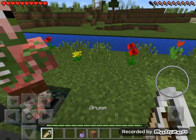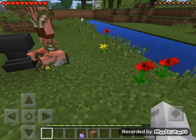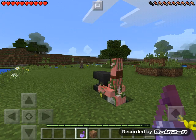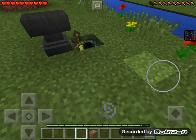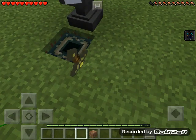Name the zombie pigmen Grum, then get your potion of invisibility and splash it onto the zombie pigmen. Now it looks like there is a sword stuck in the ground.